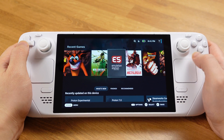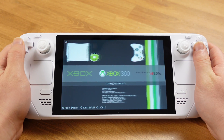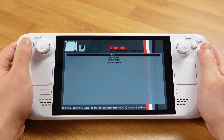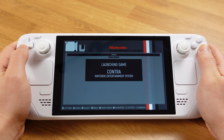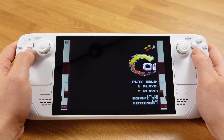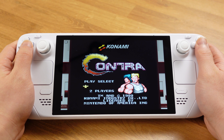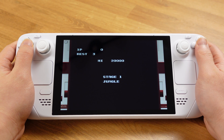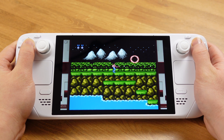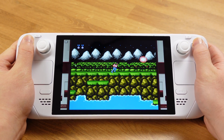Now you should see Emulation Station show up under your Non-Steam library. At this point you have successfully enabled Emulation Station on your Steam Deck. One of the best things about Emulation Station is that there is zero setup required — once you open it for the first time it automatically scans all your emulation games and categorizes them based on the gaming console. You can start playing your games right away, and it automatically adds box art and preview video clips for most of your emulation games.